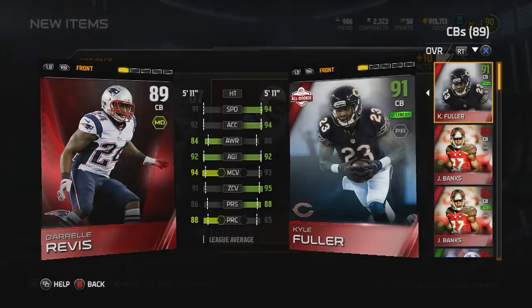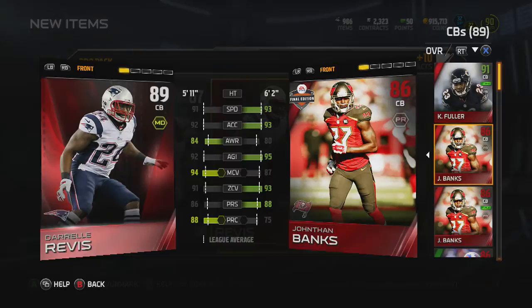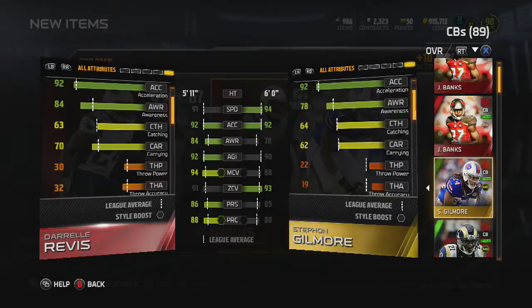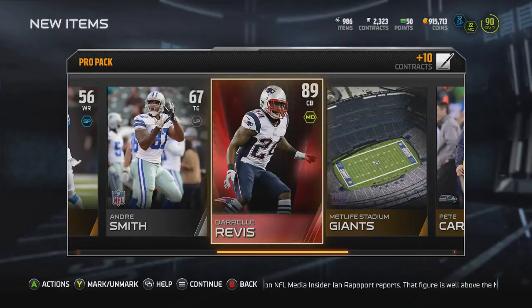Let's compare him to my other corners. He'll be my second corner if I decide to keep him, which I think I might because his price probably isn't too high. He stacks up pretty well against Kyle Fuller. Actually, Banks stacks up pretty well too because he's taller, so we'll see where we go with it. Let's check his catching real quick — 63 catching, so pretty bad. But we did finish it off with an elite pull, and an elite pull is an elite pull, so that's good.